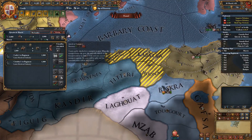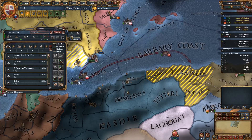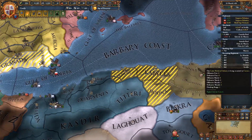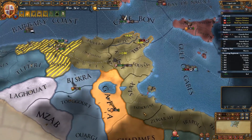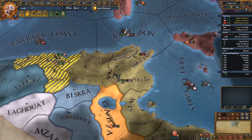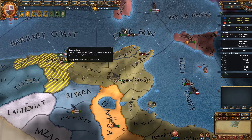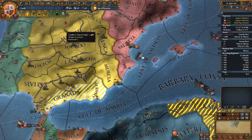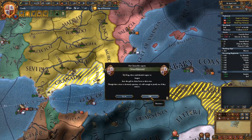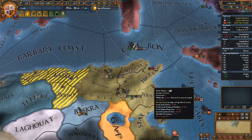We're going to sit in Kef now. Did we stack wipe them? I'm not sure. Let's use you to grab these other provinces that we missed. Let's take our transports back safely. Granada have got a few ships down there; we can't really do anything about those, because I'm sort of blockading over here. So we'll leave them there for the time being.